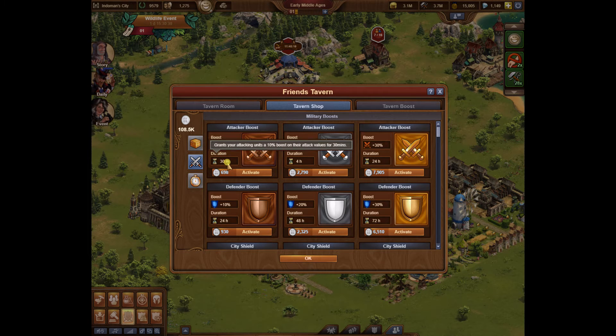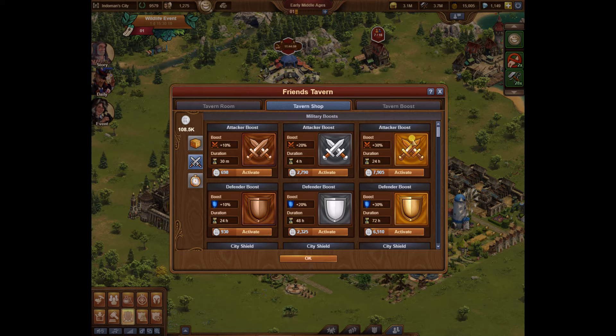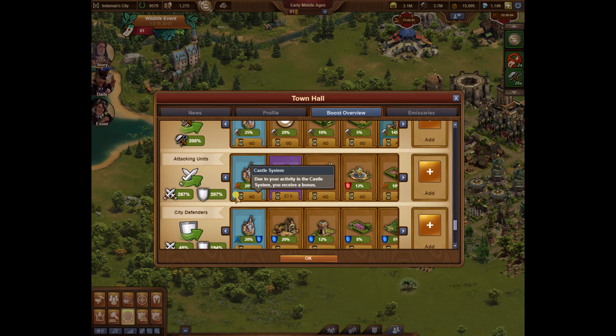If you're doing both events, you might only want to do the 30-minute boost. If you're going to fight you can probably get that out of the way in 30 minutes, then flip over and do guild expedition using the extra turn for 15 or 30 minutes — that way you can flip-flop back and forth without two tasks running at the same time. Since I'm only doing battlegrounds, I'm going to do this 24-hour one. It's going to boost the values by 30%. Going back to the town hall, my attack values went up from 257 to 287.